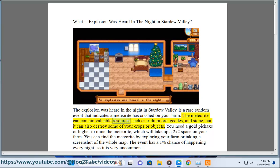The meteorite can contain valuable resources such as iridium ore, geodes, and stone, but it can also destroy some of your crops or objects. You need a gold pickaxe or higher to mine the meteorite, which will take up a 2x2 space on your farm.